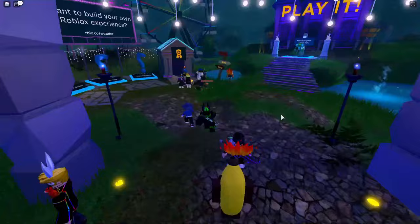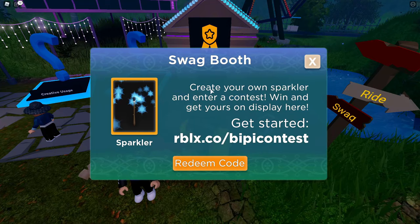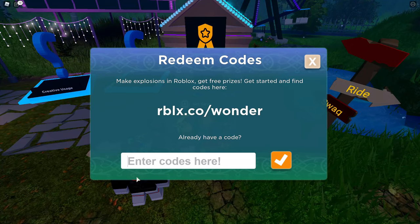You're gonna spawn at this gate, so just walk forwards. There's going to be a sign that says swag — talk to this guy. Press E to talk to him, or if you're on mobile, tap that prompt. It's gonna open up a menu that says swag booth. Press redeem code and it's going to open up a menu that says redeem codes. This is where you're going to put the code that I'm about to show.